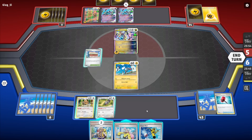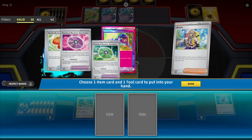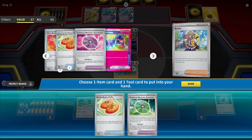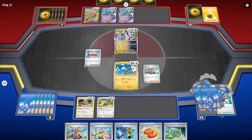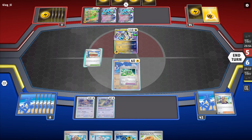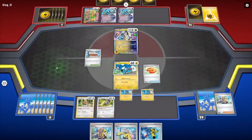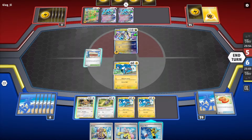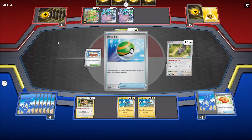I could Squovet here, I could Arvin. What do I want? I need energy - that's the big thing. I'll grab TM Evolution and a Buddy Buddy Poffin. Seven energies, so hopefully I hit energy. I'll attach this and make this play, then Squovet and barrel. If I get an energy I'm in solid shape.